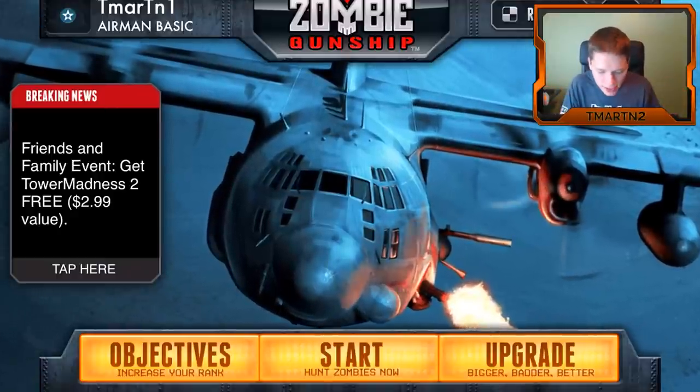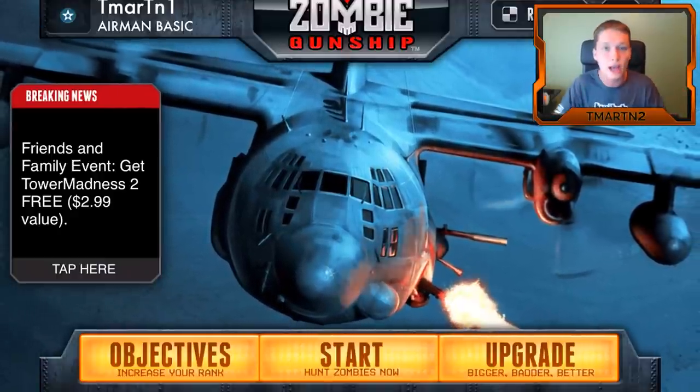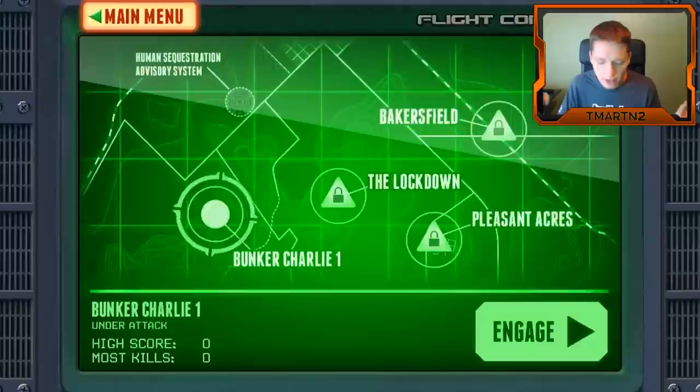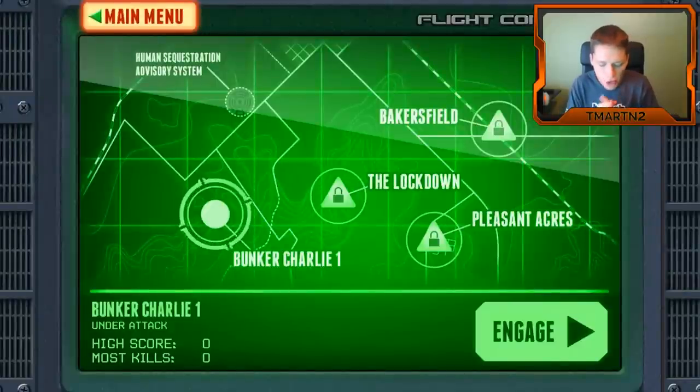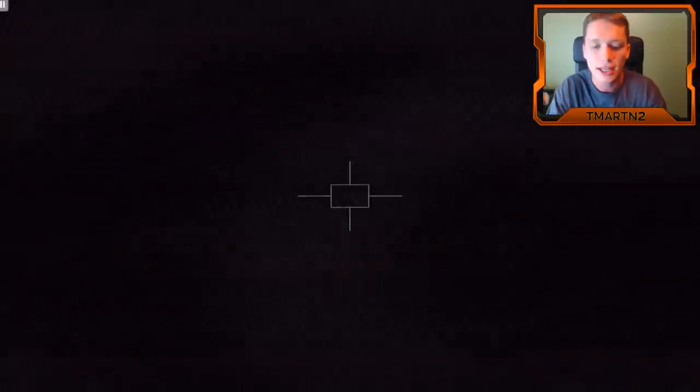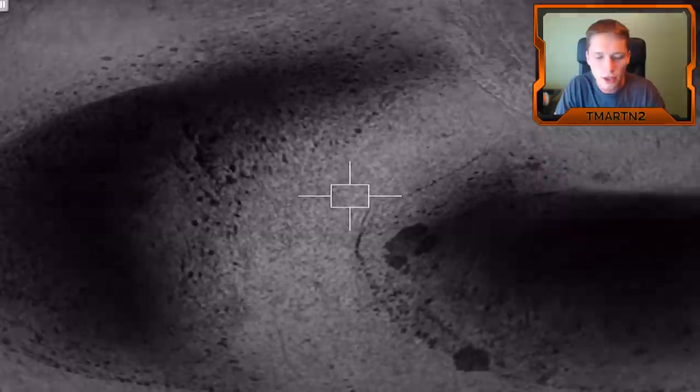So we are an Airman Basic — that's our current rank, we haven't ranked up yet. I haven't played this yet, so we're gonna go ahead and start. We're gonna hunt zombies now, and it looks like our first mission is Bunker Charlie 1 that's under attack. Let's go ahead and engage. Oh, we got a tutorial.